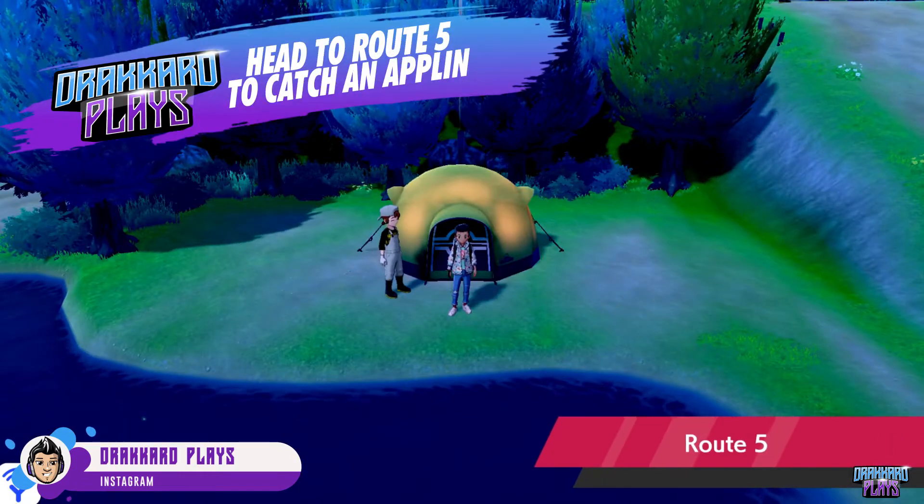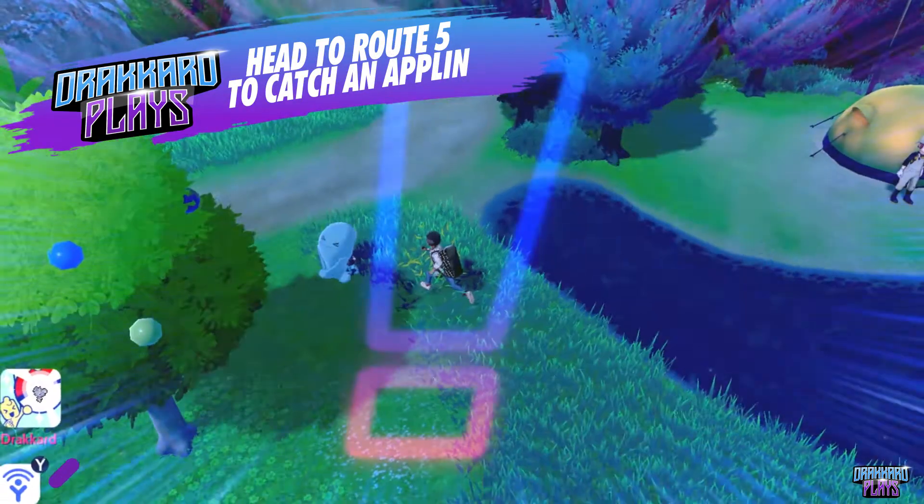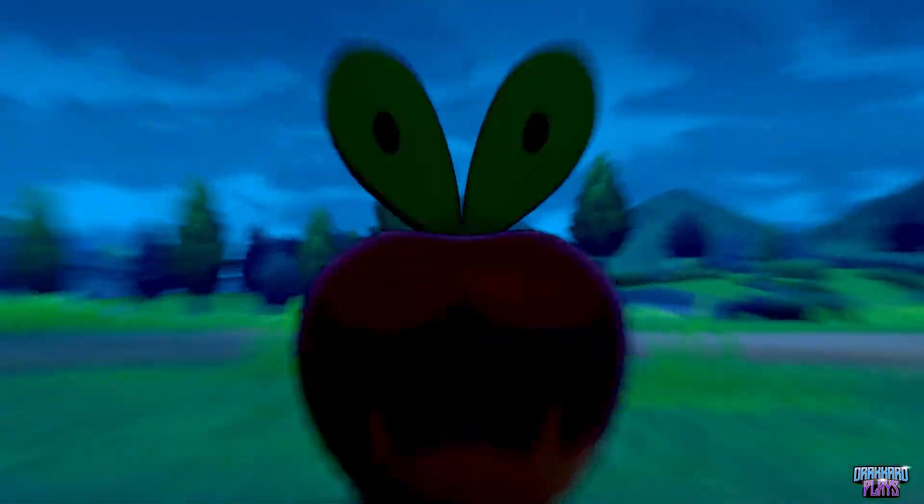To start, let's head on over to Route 5 and catch our very own Applin first. You can only encounter an Applin through a surprise encounter, which shows an exclamation mark in the grassy area.